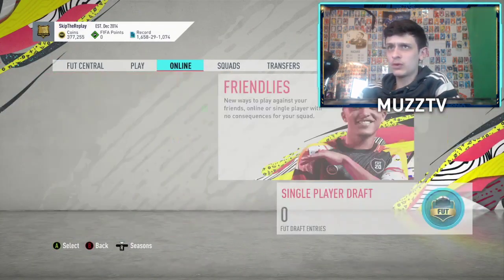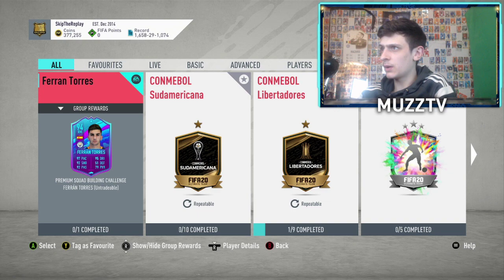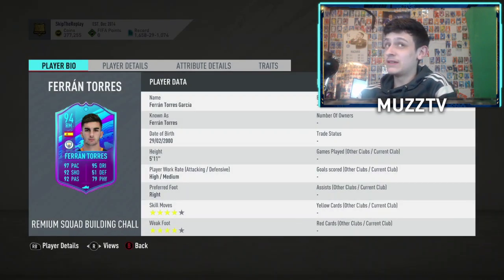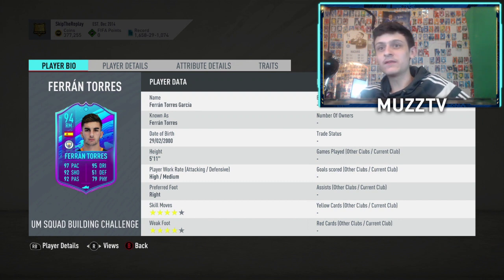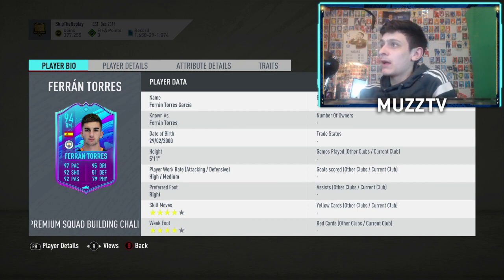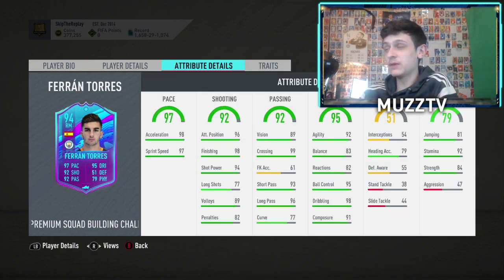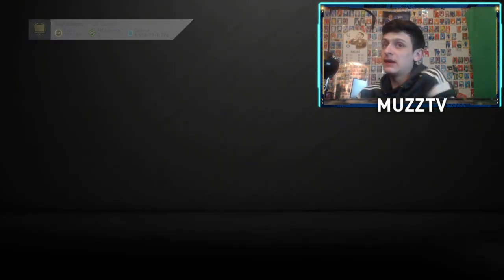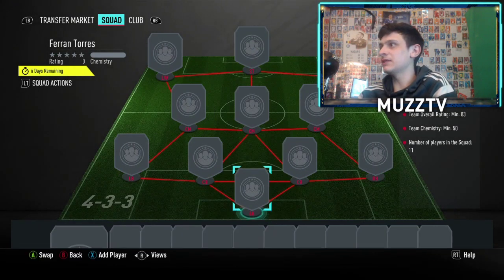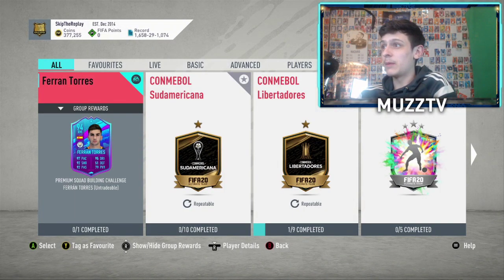Let's have a look at what SBCs we've got, and we'll go through the objectives as well. If you guys could drop a like, 50 likes would be sick. Let me know your thoughts on today's content as well. We have got Ferran Torres, which is very interesting because I wonder if we're going to start getting all the transferred cards. Hopefully a few Chelsea ones because Chelsea's transfer window has been outrageous. Either way, we've got Ferran Torres — 94 rated, four star, four star, 5 foot 11, high-medium work rates. It's only one squad as well, so for you City fans, I can't see many other people doing it really, but if you're a City fan, that's pretty sick — 83-rated team, nice and easy.